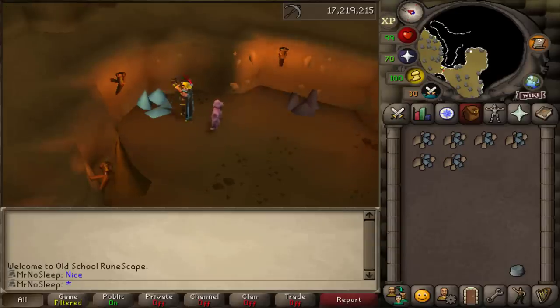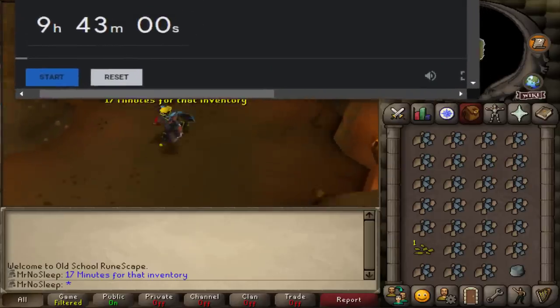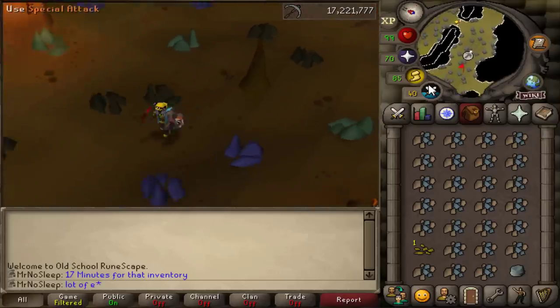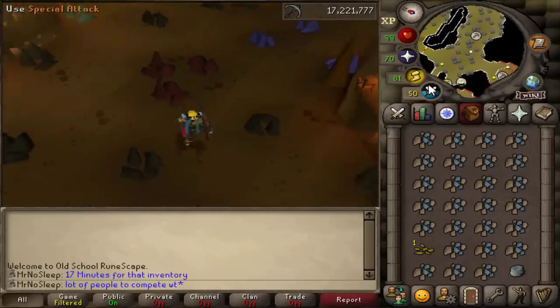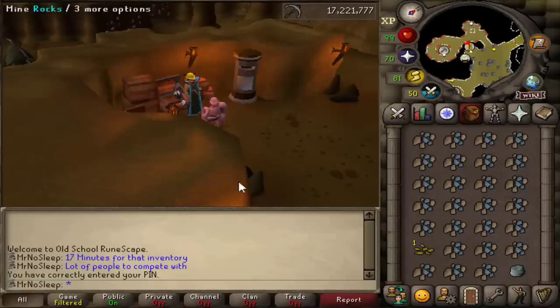It's probably about 20 run energy to reach the rocks from the bank, so it is pretty close. It'll take a decent amount of time to fill your inventory anyway. The main challenge for this video was competition — I ran into people with max capes, normal players with around 2K total, and a ton of runeite ore bots.